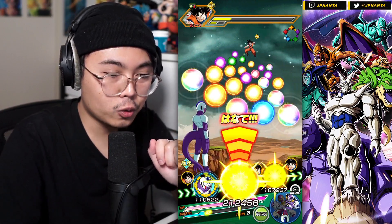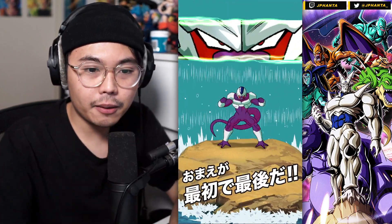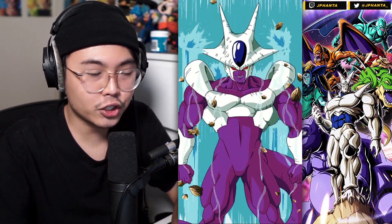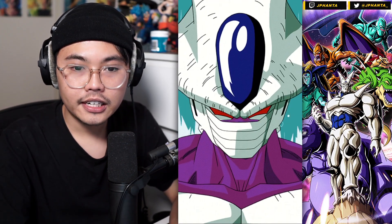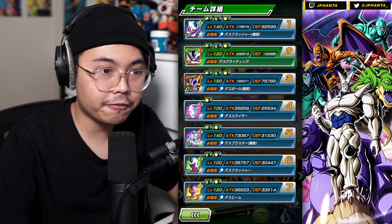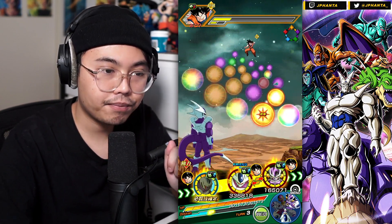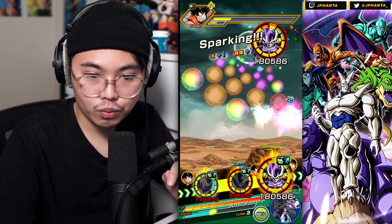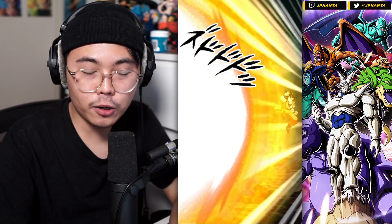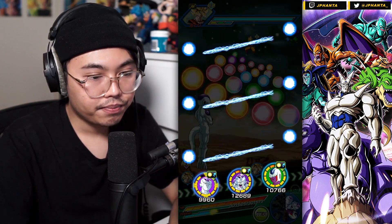We are going to transform instantly with Cooler - we just need the damage output. Because he can raise attack infinitely, it's going to be very important. For our leader, we have LR Freezer - he's an extreme leader for 90%, so he's pretty decent with some good damage output. Just always get his 12 ki so he raises the defense. He gets the 50% defense in the third slot, then raises his attack and defense for the super attack mechanic.